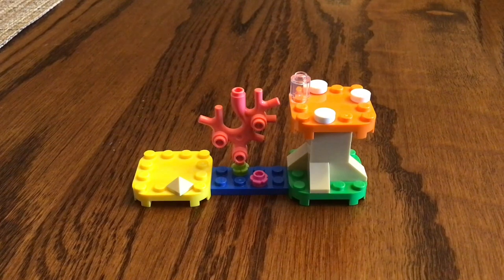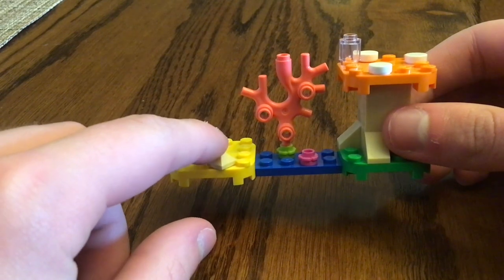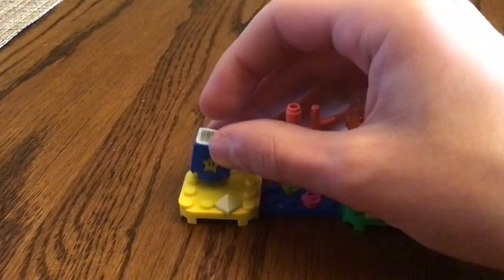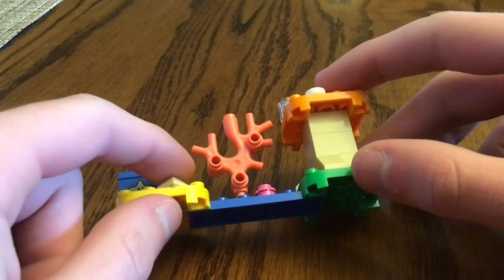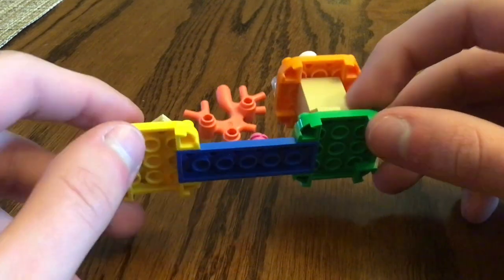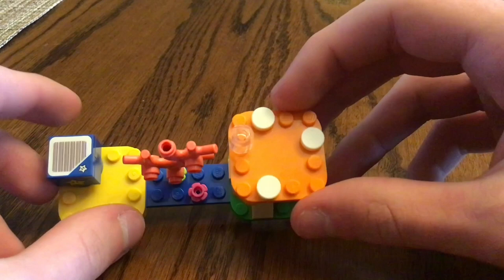For the build of the set, there's not too much going on. From left to right, we got a 4x4 round plate in yellow to represent sand from a desert, with a 1x1 pyramid piece in tan. You can actually place the star block on this platform. Then in the middle section, we got a coral reef that sits on top of a 2x6 plate in blue to represent water. Towards the right, we got a mushroom build.